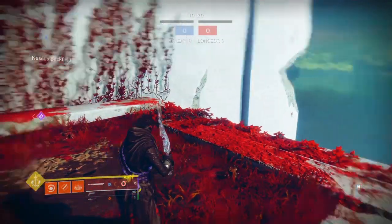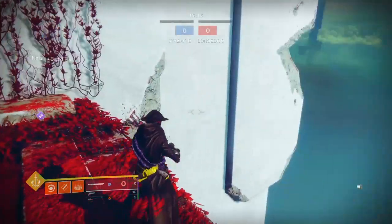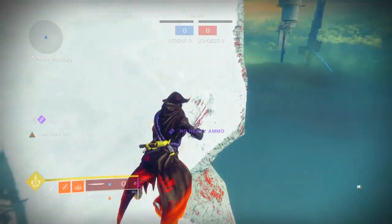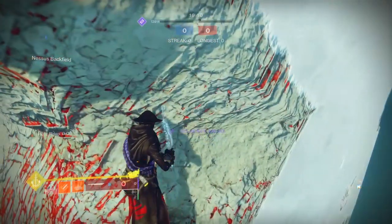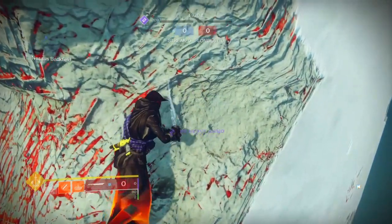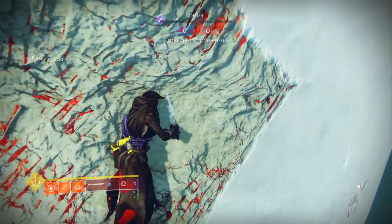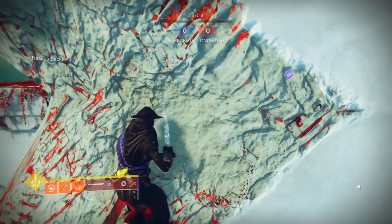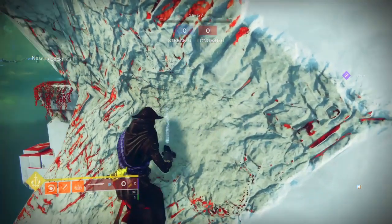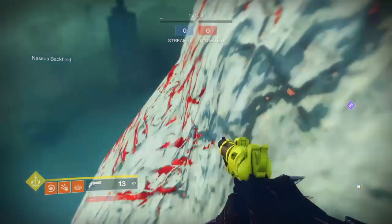This spot builds up super energy. You can do it on all three characters, but I will recommend Warlock — it might be the easiest. You want to jump over here, and when you're right here you don't have to swing your sword, but I'm going to swing it just in case. Basically, when you're right here you want to make your way to the edge as far as possible. There's a little barricade that's not going to let you go any further.